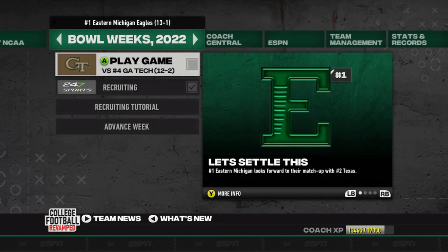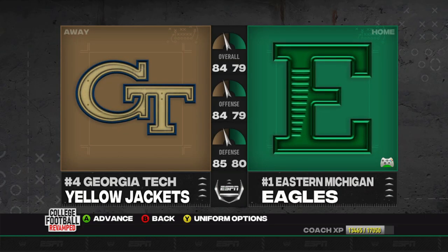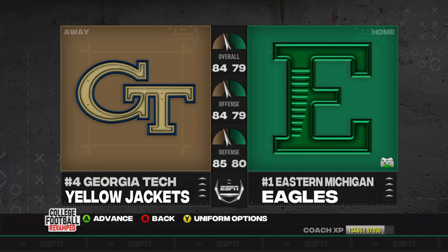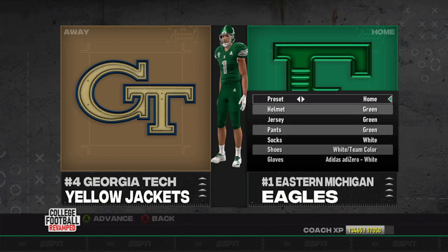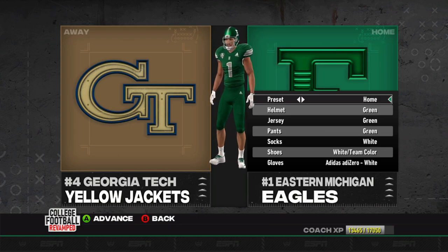Nothing really to think about or worry about, so we only have one other game we'll check in on after, but it's going to be us against Georgia Tech. Bad news for them — only an 84 overall. USC was much higher at like a 93 and we made pretty easy work of them, so it's going to be up to the Yellow Jackets to get this done.